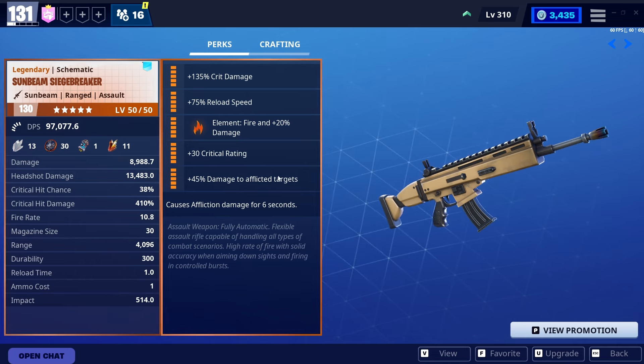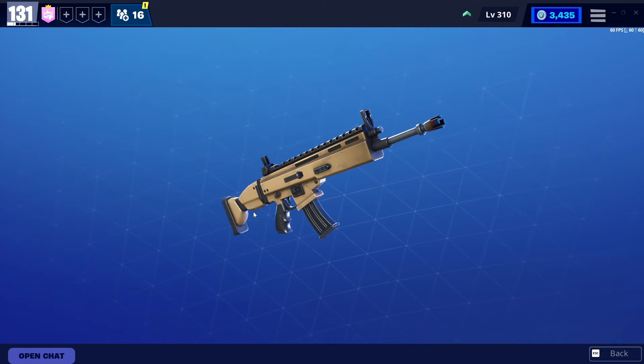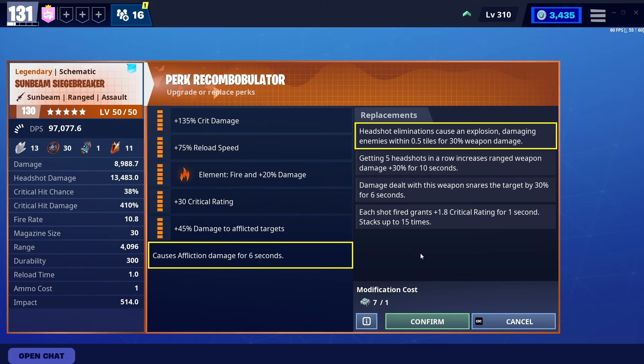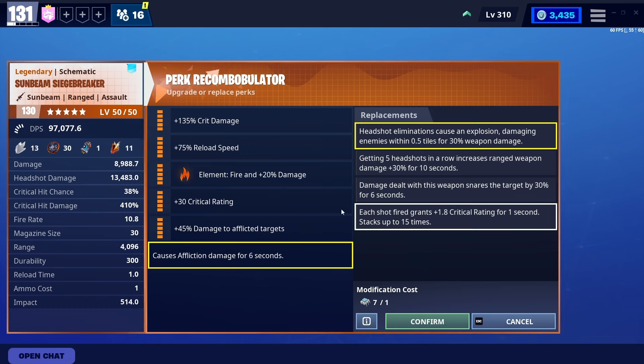On top of that, Affliction is a really powerful perk. You can literally just shoot one bullet at a Zapper, a Regular Husk, a Baby Husk, a Lobber, and just watch the Affliction tickle them away. The Affliction can also crit as well, so if it crits, literally one bullet — even in the 164 players — they're gonna go down in one bullet.